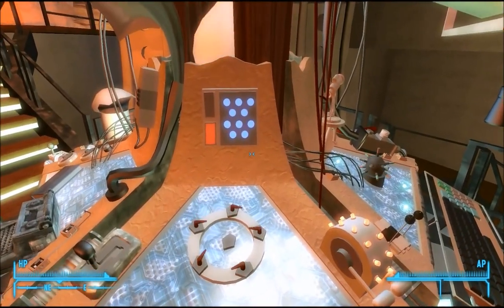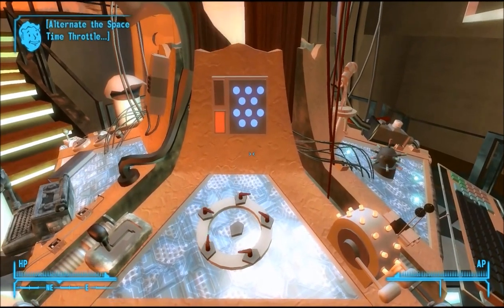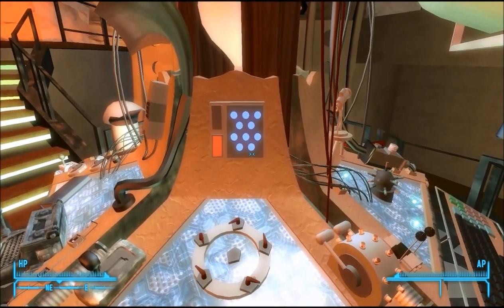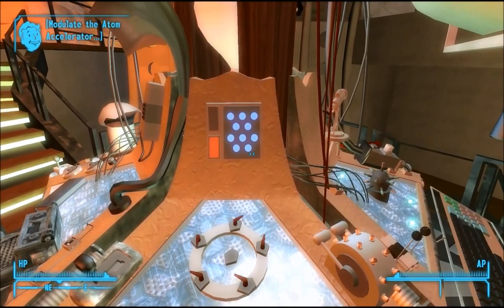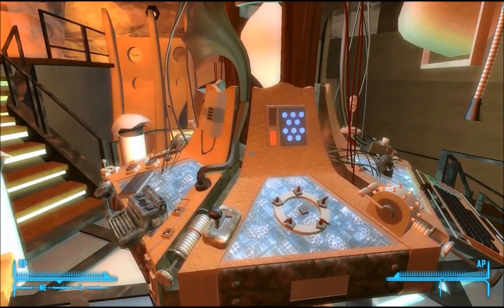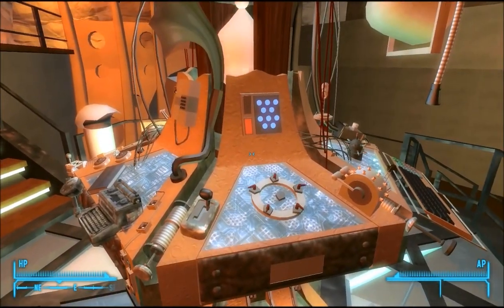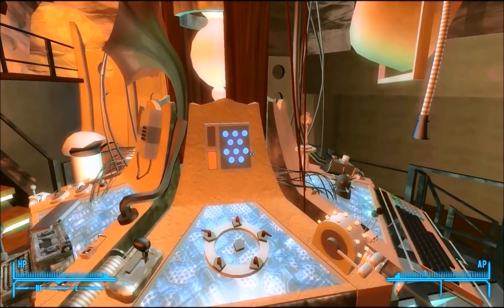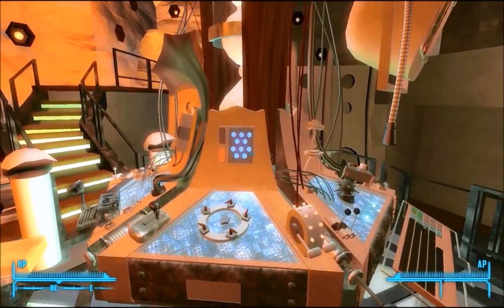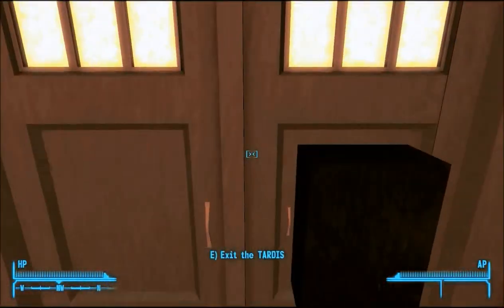The top left hand corner will tell you which component to use. Make your way round to the correct panel and use it. It will only ask you to use the list that I have given you, though more components may be added in the future. As you fly and use components, your piloting XP will slowly go up.